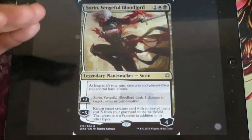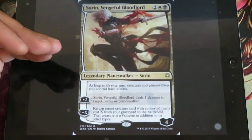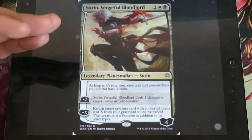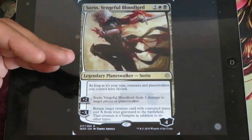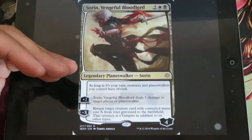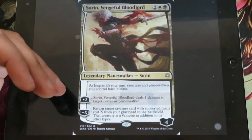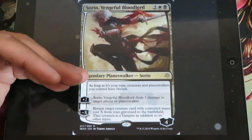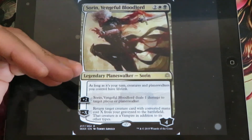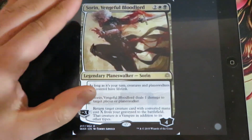Sorin, Vengeful Bloodlord - this is a rare planeswalker, which means it is quite stronger. For 2, 1 white and 1 black, it has 4 loyalty counters. As long as it's your turn, creatures and planeswalkers you control have lifelink. Plus 2: Sorin deals 1 damage to target player or planeswalker. Minus X: Return target creature with converted mana cost X from your graveyard to the battlefield. That creature is a vampire in addition to other types. Very strong planeswalker.